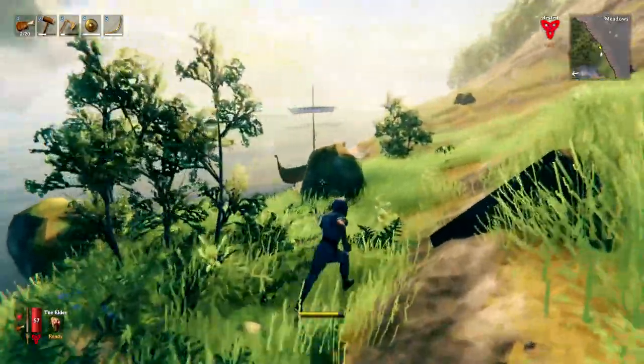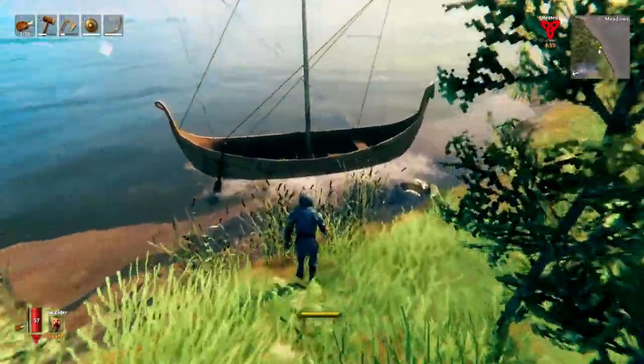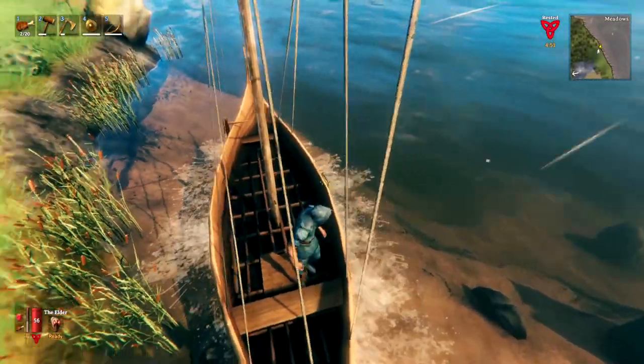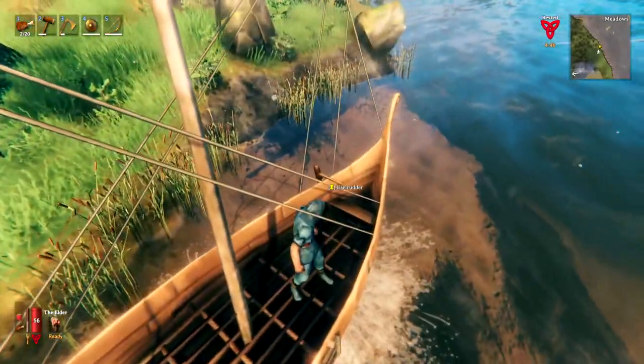We've already got one of these placed. Once your boat is down, there are a couple of ways to get in: you can simply run and jump in, or there is a small ladder on the karve. If you're using a raft you'll just have to jump on.